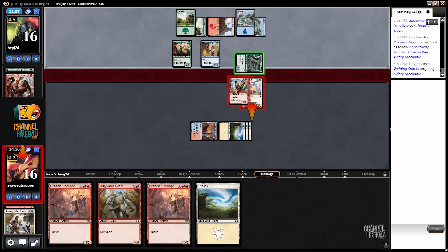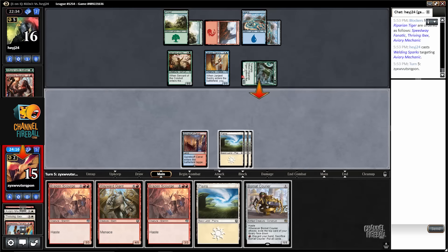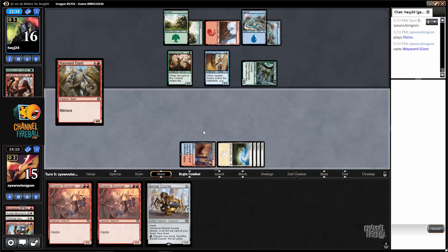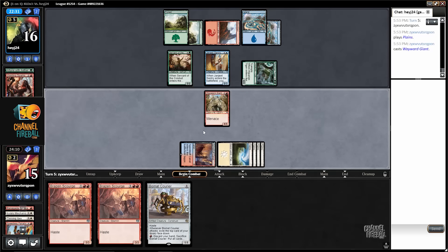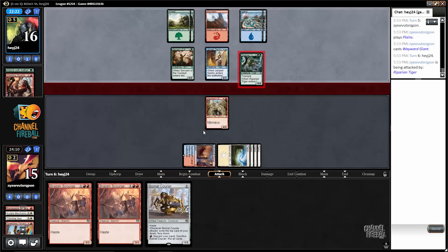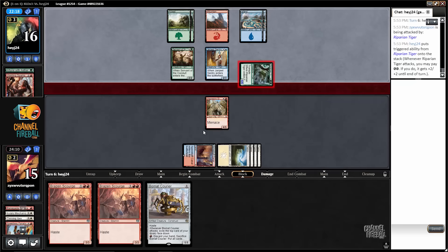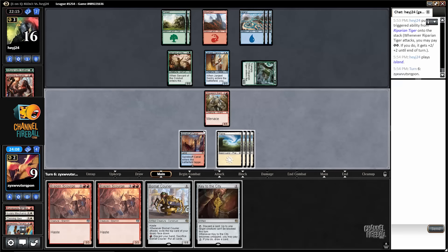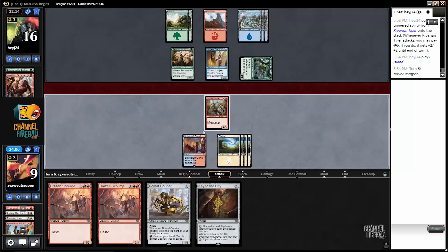Well, that wasn't good. If I had waited one turn, I could have got the Wayward Giant into play, but my opponent has a Tapper in play, so I would likely just die to damage.